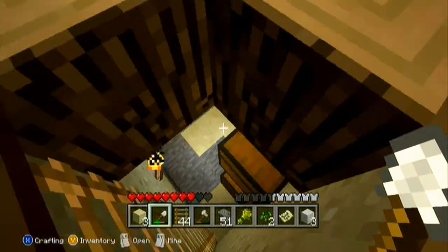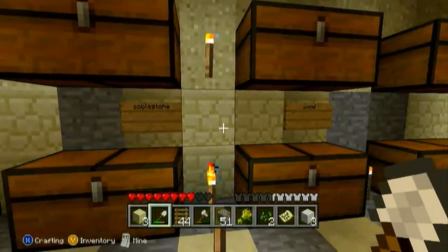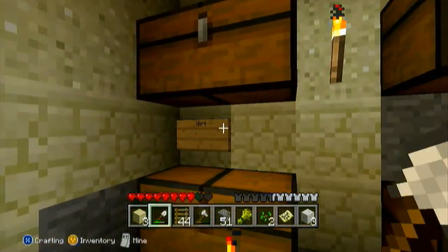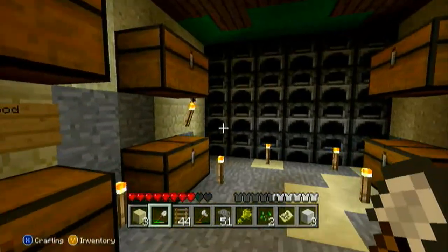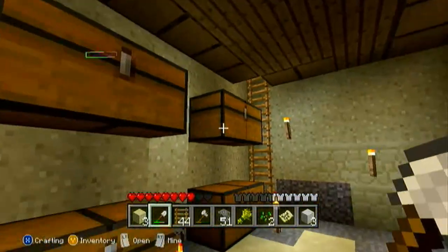And down here I'm working on the storage area. I'm trying to keep it a little organized with the wood, cobblestone, dirt. We still haven't filled these chests up but we gotta wait for that to happen. And our wall of furnaces if we want to mass produce anything — it's always good.